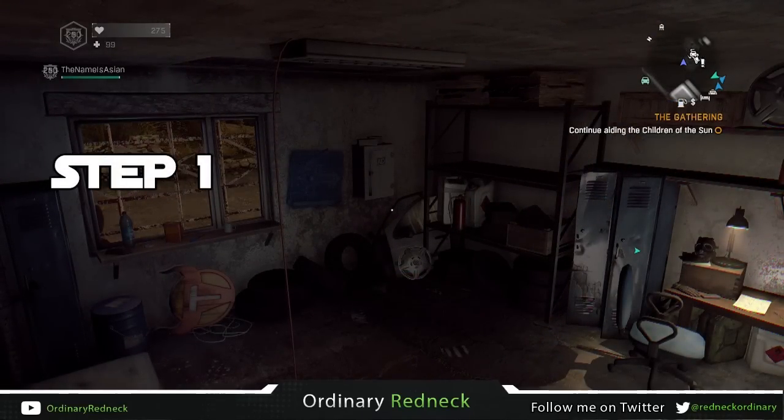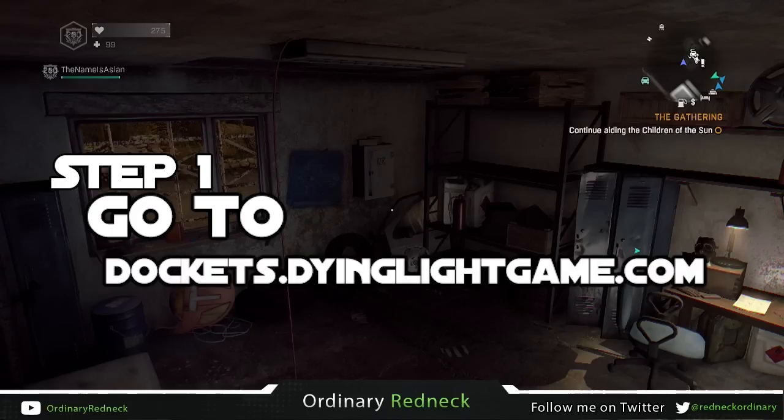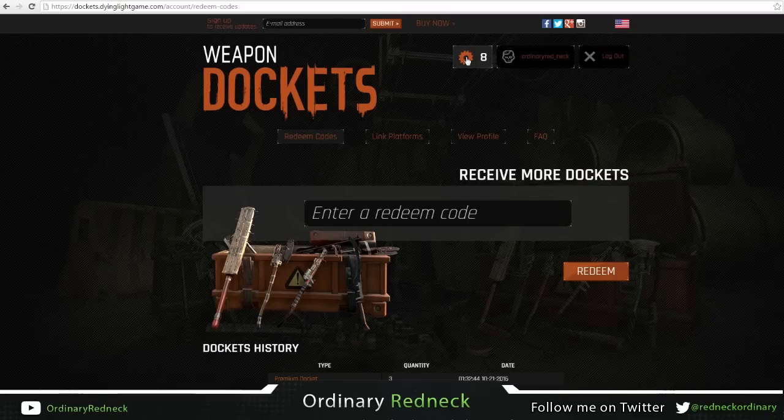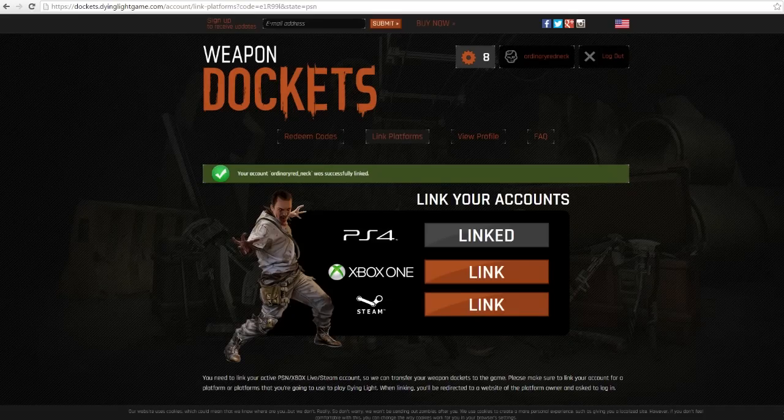Step one: go to dockets.dyinglightgame.com. I'll also have this information along with a full tutorial in the description, so you don't have to worry about remembering that website. You can use a computer or your phone to go there. Click the sign-up button when you get there, enter all your information, then click Link Platforms and enter your information for your corresponding system. This works on all systems: PS4, Xbox One, and PC via Steam.